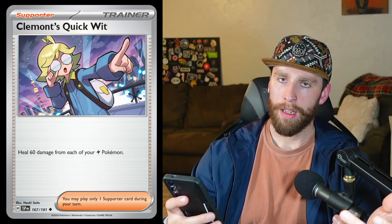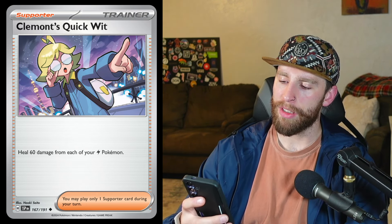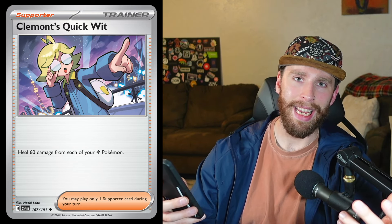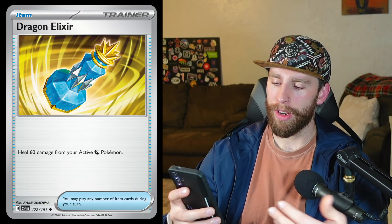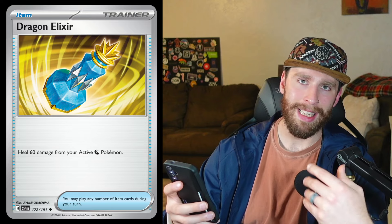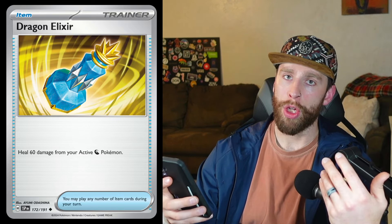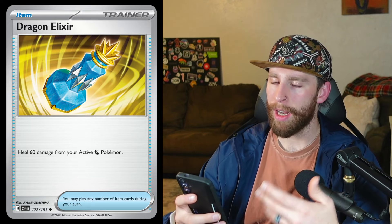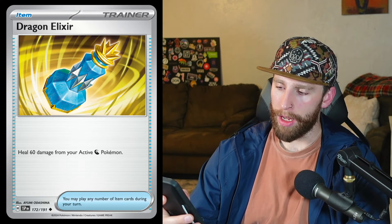For ending clues in the trainers, I didn't see anything too big for this set. We got Clemont's Quick Wit: heal 60 damage from each of your lightning Pokémon — kind of soak up some hits. A fun card especially if there's a lightning tanky deck, here's our heal card. Then we have Dragon Elixir: heal 60 damage from your active dragon Pokémon. This is an item so you can just straight up use it — if you have a tankier dragon deck, here's a 60-for-free healer.